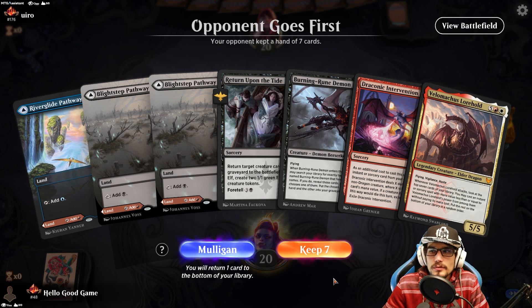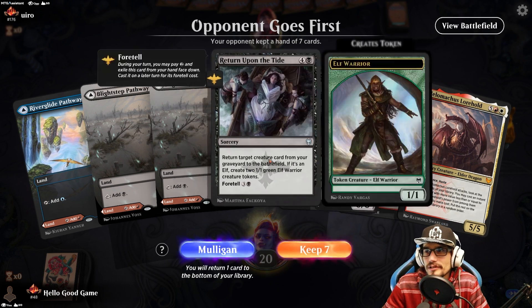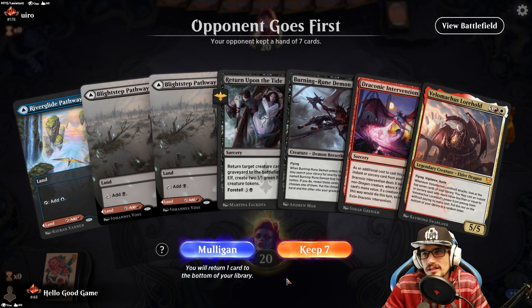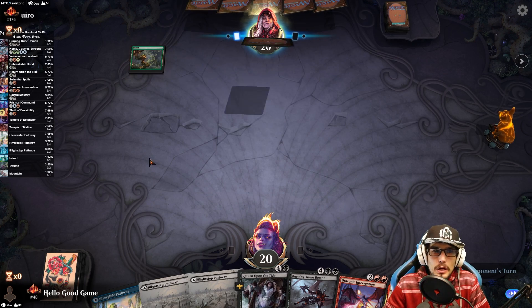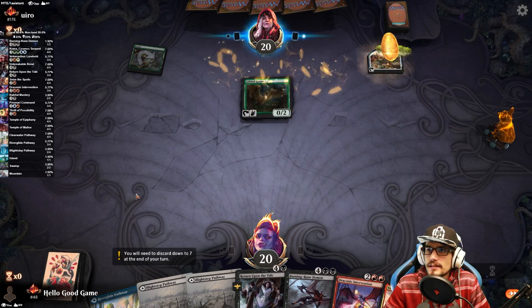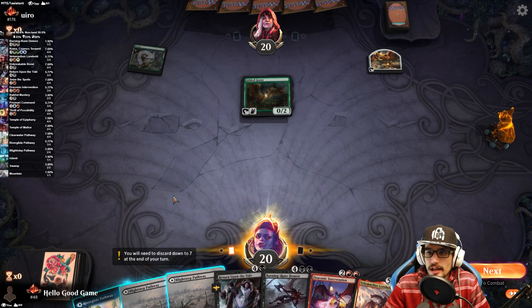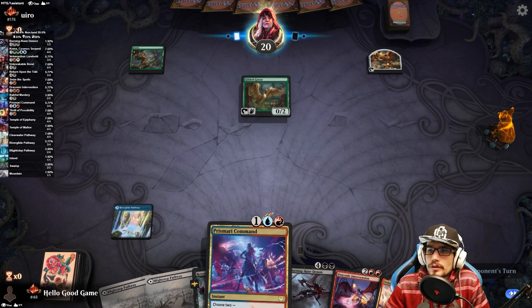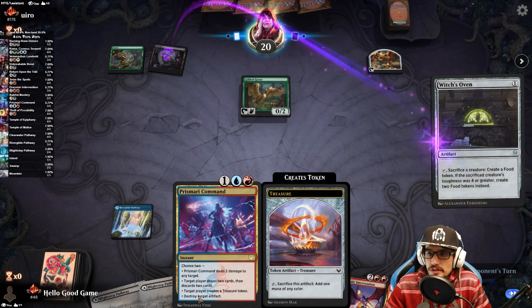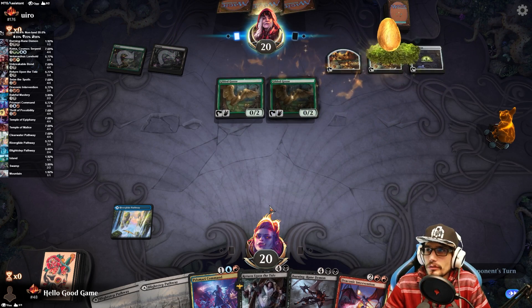Is it a bad hand? I think so — there's no discard. We do have Return Upon the Tide and the dragon to discard, but we're hunting for that discard again — there's plenty of it here. There we go — we have blue, red, and black. Good to go. This is our blue source.